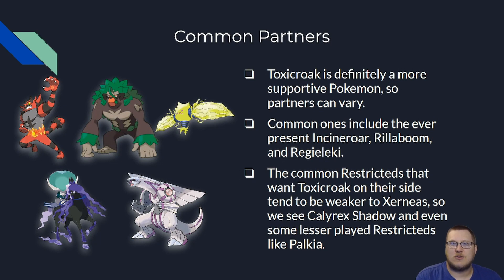Looking at common partners for Toxicroak — it's definitely a very supportive Pokemon, so the partners are very widespread. The most common ones tend to be the Pokemon you see the most: Incineroar, Rillaboom, and Regileki. Looking at common restricteds, Calyrex Shadow is the big one I see a lot of Toxicroak on, mainly because Calyrex Shadow has a problem against opposing Calyrex Shadow, which Toxicroak answers, and doesn't quite line up the best against opposing Xerneas. So having a little extra help against Xerneas with Fake Out and Poison Jab can give you that edge to let your Calyrex Shadow pick up KOs against it.